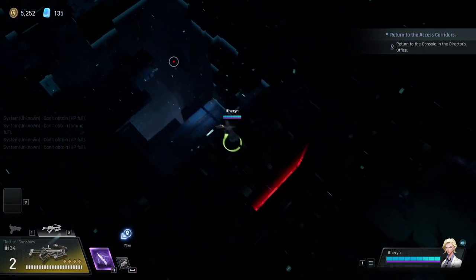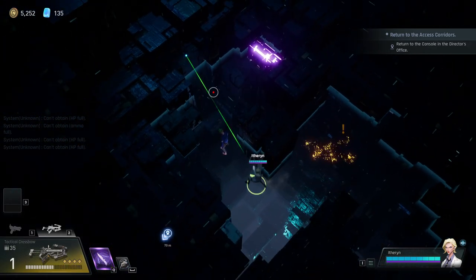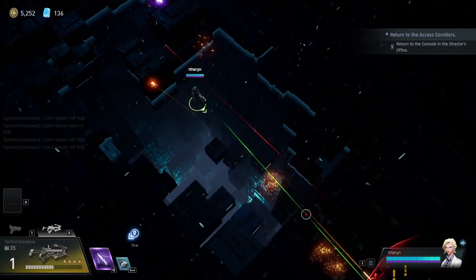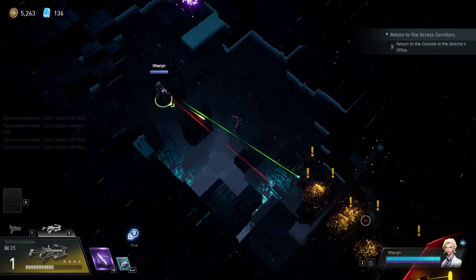You can look into the rooms and see if it's a yellow crate or an enhancement. Because it's two zombies and nothing else, it will be zombies from behind again.